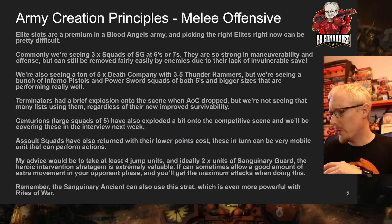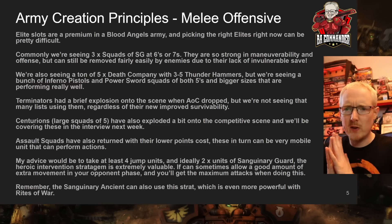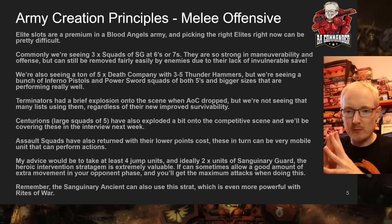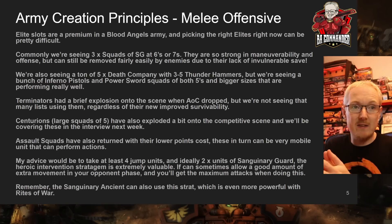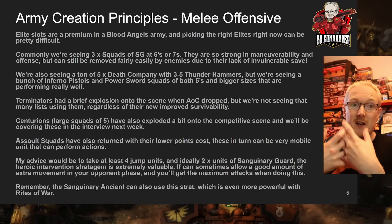Assault squads dropped in points and can perform actions well because of the jump packs — 108 points for a squad of six, or 90 points for five. Worth noting: if your unit is obsec, it can finish the action within your turn, otherwise it finishes in your next command phase. Being daisy chained within six inches of your Rites of War character can remove the chance of your opponent killing that unit and preventing the action. My recommendation: take four units of jump units, ideally two squads of Sanguinary Guard.